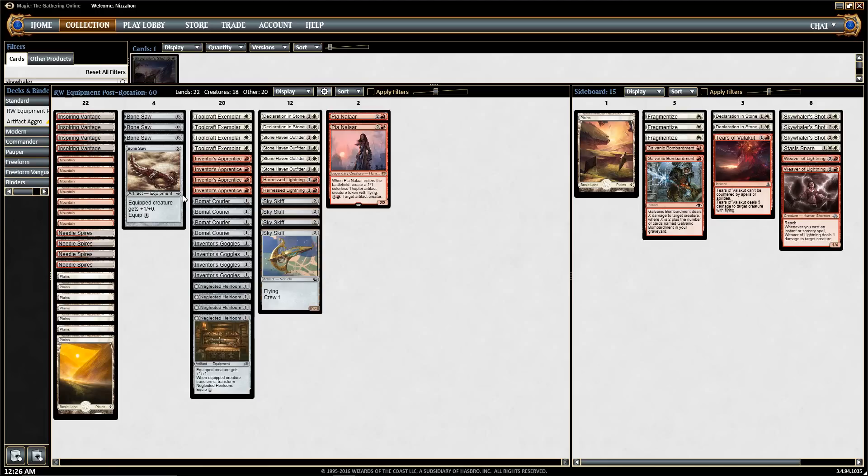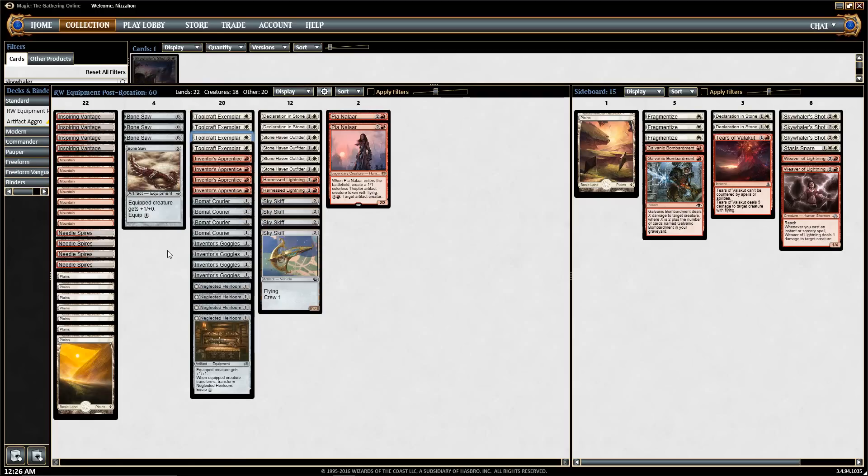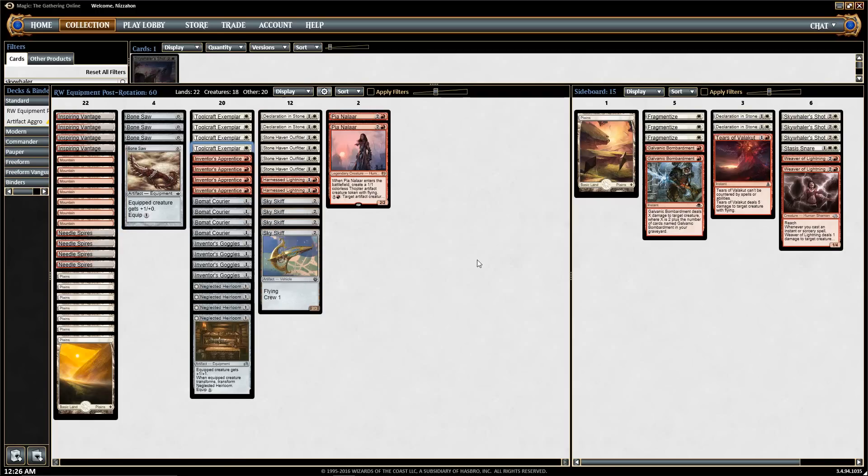We have four Bone Saws — zero mana and equip one. We want to get artifacts into play as quickly and as many as possible, because our Toolcraft Exemplar is powered by artifacts. He gets to be a 3/2 with first strike for one mana if you have artifacts in play, and if those artifacts are equipment, he's actually even bigger than that.